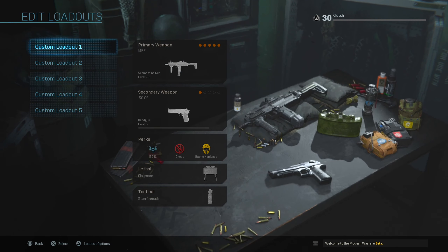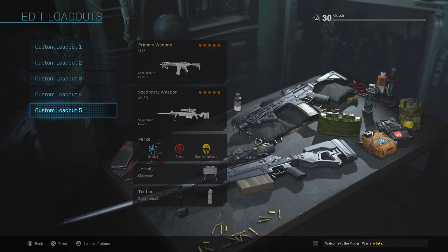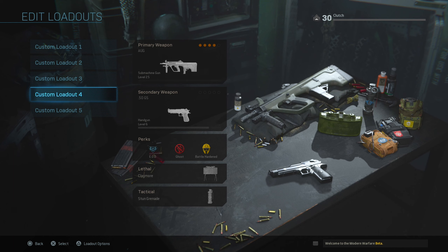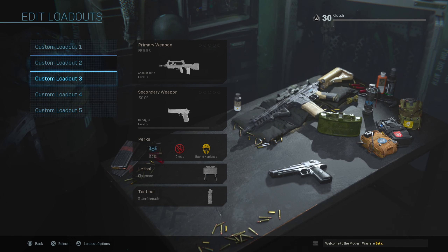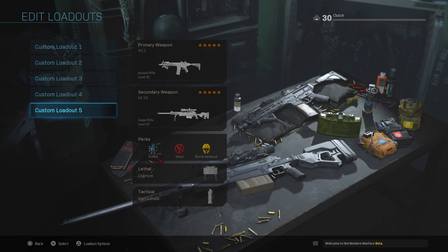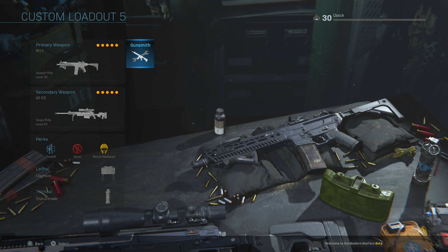Now I'm going to show you the classes at max rank. Weapon level goes up to level 30 for ARs, level 20 for snipers, and for SMGs I think it's 12 or 30 — I'm not too sure since I haven't really used other SMGs. I've just been using the M13 and the AX50 because I've been playing Ground War a lot; I feel like that's the best setup for Ground War.